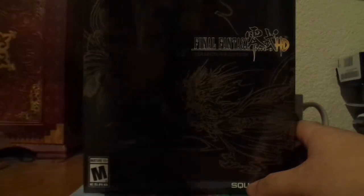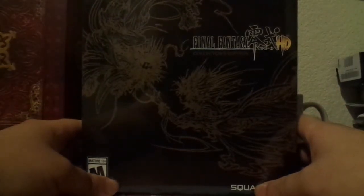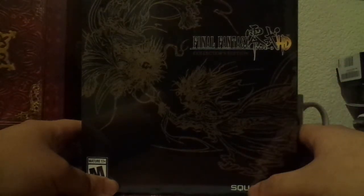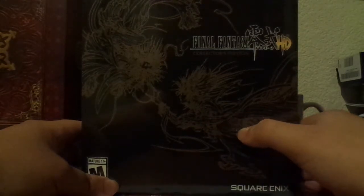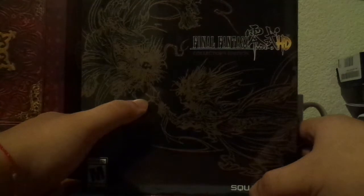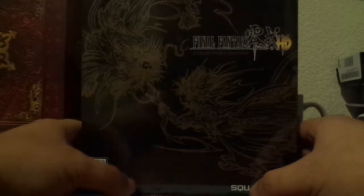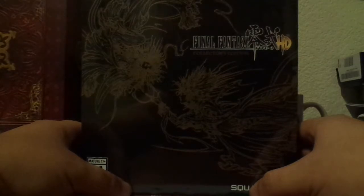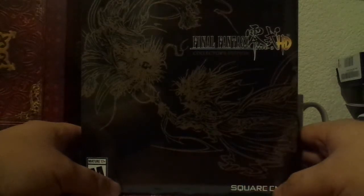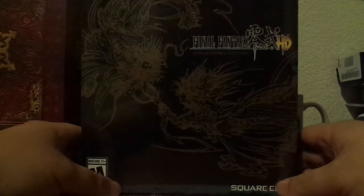First off, I want you guys to notice that the case is rather large. As for the front cover, we have the main title off to the right right here, and we have some artwork possibly created by Yoshitaka Amano. We have what appears to be a male figure extending his arm towards some sort of flower figure. I'll leave you guys to figure out what it really is. As for the front, of course, Square Enix on the bottom right here.